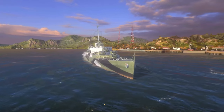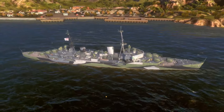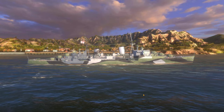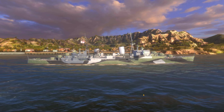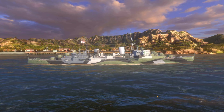This is the tier 9 Commonwealth cruiser Hector, and this is pretty much a Belfast hull with seven Sirius guns — the tier 6 light cruiser from the British tech tree. This thing has Sirius guns — they're pretty funny, but Sirius — and it is a Belfast hull.